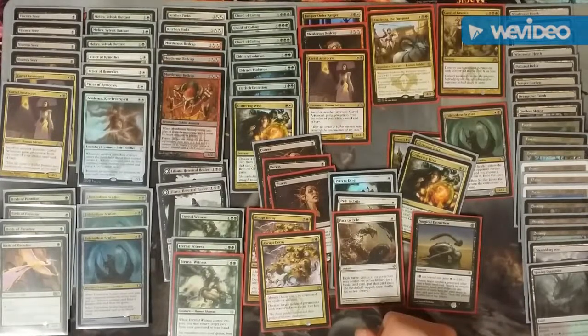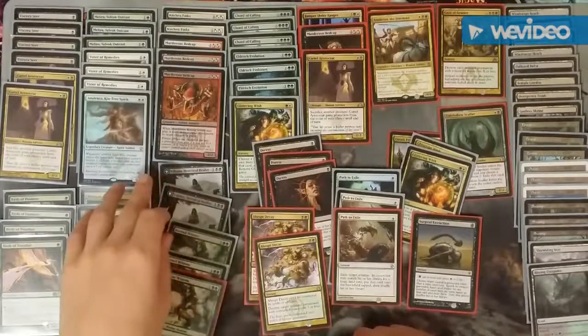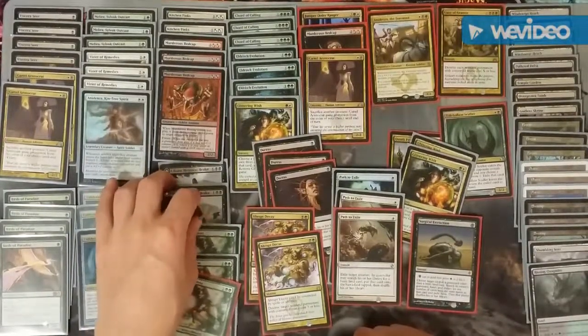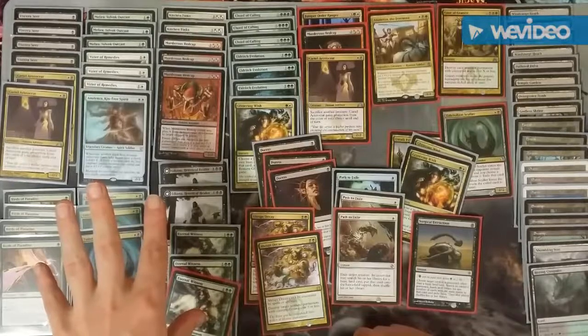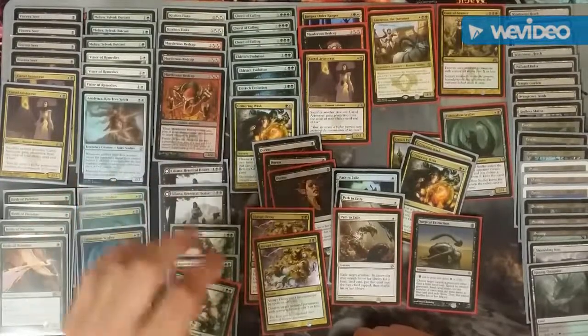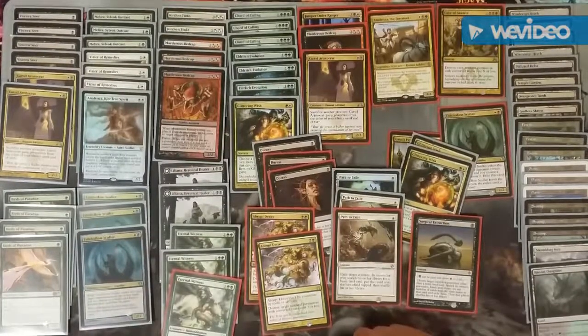Second match was against a Mardu Vehicles deck updated with some Standard cards — it still had Smuggler's Copter plus some Modern removal. I just ran over him. I sideboarded in a bunch of removal, no Duresses. Liliana kept him locked down, discarding his creatures and bringing mine back. I blocked his vehicles and he played the new Thalia — Thalia, Heretic Cathar — where everything comes in tapped. I was able to attrition him out and he didn't stand a chance.